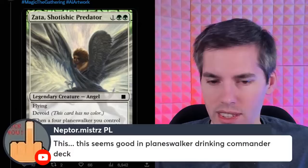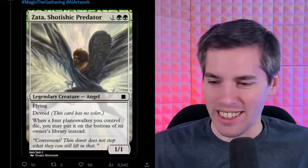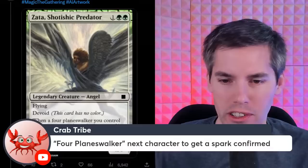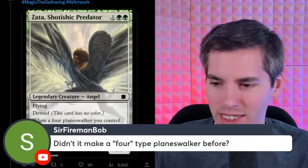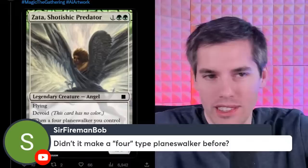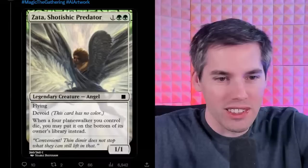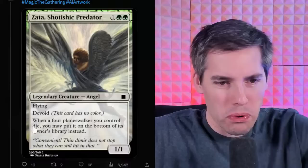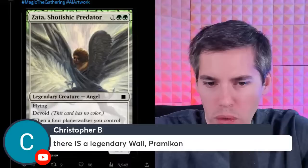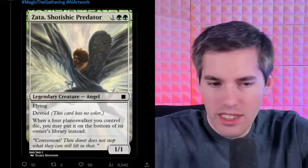This seems good in a planeswalker-themed commander deck. If anyone can confirm — give us the link and timecode to that four planeswalker. This is Homelands power level, even if Homelands had four planeswalkers. Outside of this ability, it's a three-mana 1/1 flyer, which is pretty underwhelming. There is apparently a legendary wall called Pramicon. If there's literally a planeswalker called 'four', then you can put it on the bottom of the owner's library — let it pass.